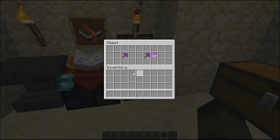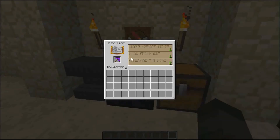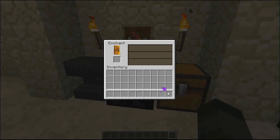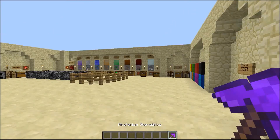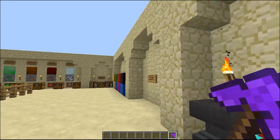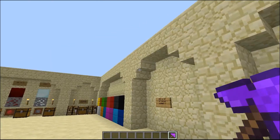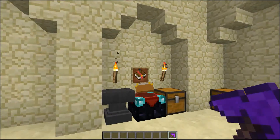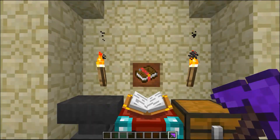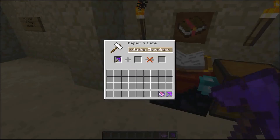Now you can enchant your shovel picks or pickaxe with unbreaking. I just fixed it so it's unbreaking instead of fortune and efficiency and stuff, because it will be too overpowered if you get efficiency four with an Atanium shovel picks. So the only way to get those enchantments is from books from the End, and use them in the anvil.